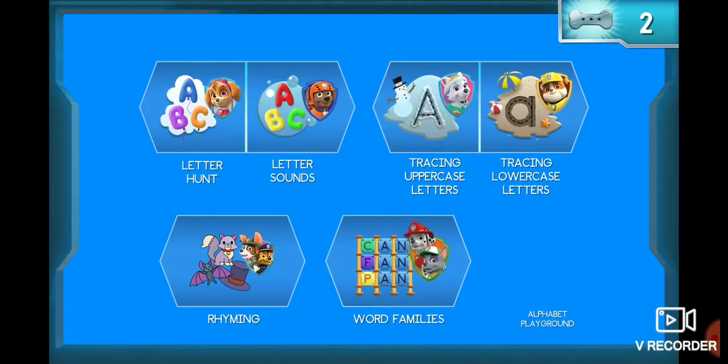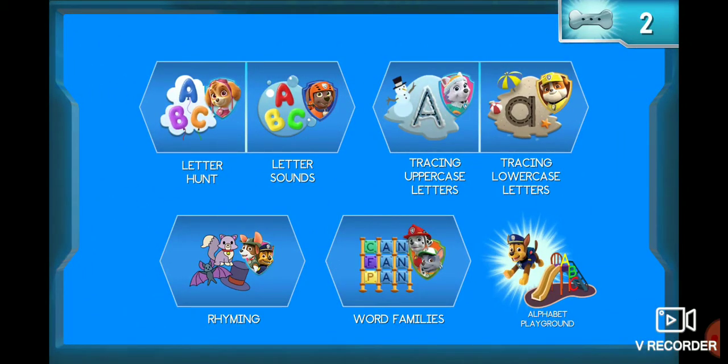Tap on a pup to start a mission, or tap on the alphabet playground to get our alphabet playground.